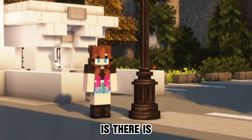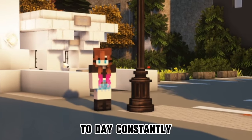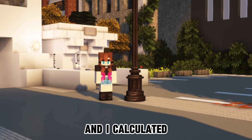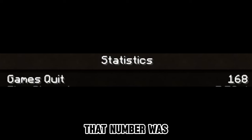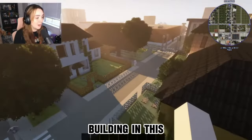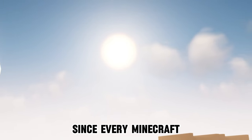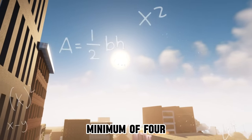One thing you may have noticed is there is no day-night cycle in this world, because I'm building in creative, and switching to day constantly can get pretty annoying. So what I did instead was turn off the day-night cycle and calculate how many days I'd been building based on how many times Minecraft says I've logged out of the world. That number was 167, which means I spent approximately 167 days building in this world for hours and hours at a time.